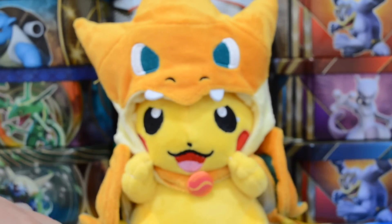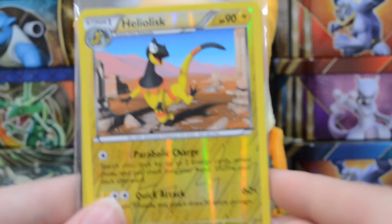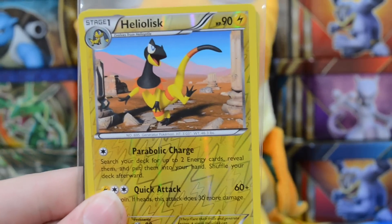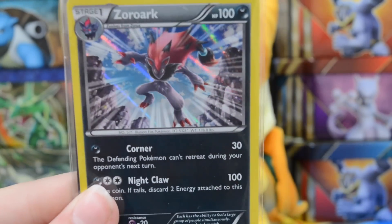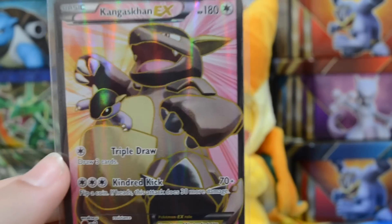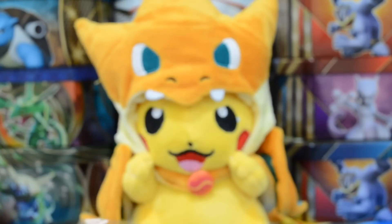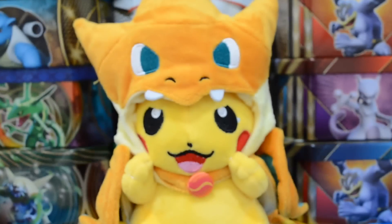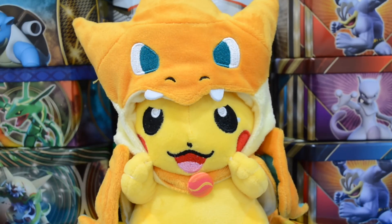I'll do a quick little recap here. We got that Reverse Rare Heliolisk from the first pack. Out of the second pack, we got a Holo Rare Zoroark. And of course we got that Kangaskhan EX Full Art — that was the pull of the box. Hopefully you guys enjoyed this video. If you did, make sure to give it a thumbs up, click that subscribe button, and of course go out and catch them all.